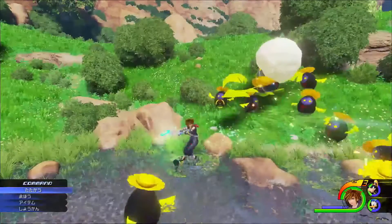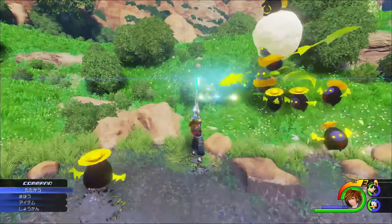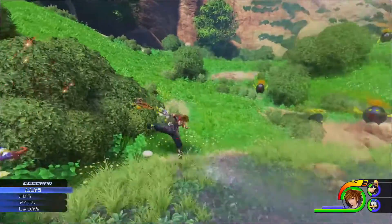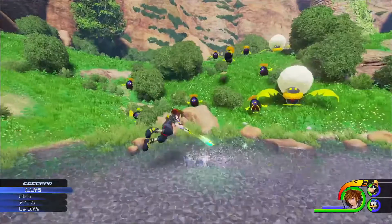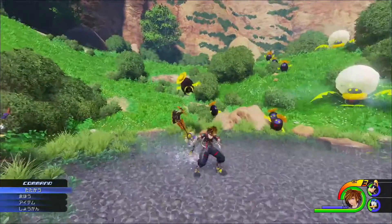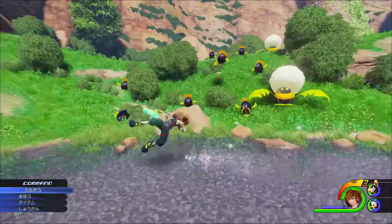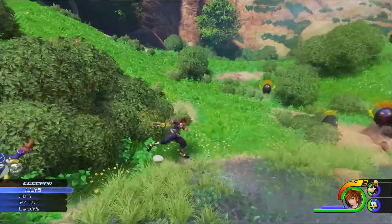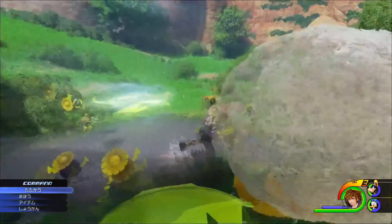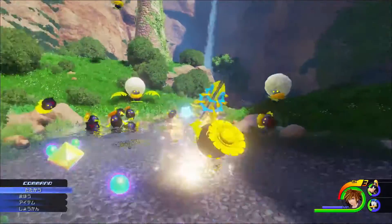Right here we see Sora actually using the arrow ability — or arrow magic ability — which we already knew was pretty much confirmed to be coming back because he used it in the last trailer we got at E3. But the difference between this one and the other one is that in the E3 trailer he was actually moving while using the magic, which was a really cool ability. There's probably going to be a magic lock-on ability in Kingdom Hearts 3. But in this one it shows him actually standing still, and it looks cool because he kind of just lifts his keyblade up with two hands.